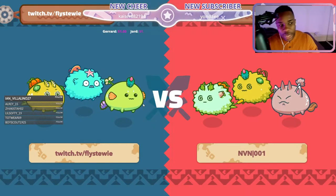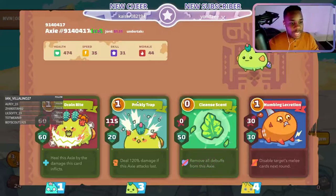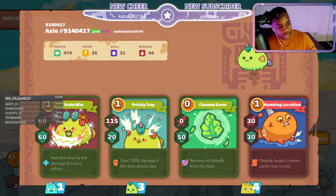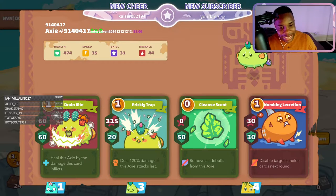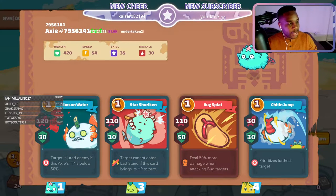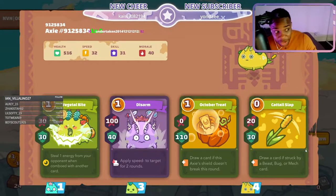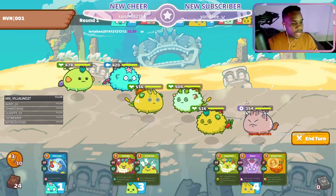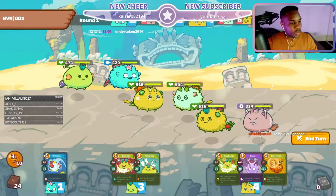Today we're rocking out with a very beautiful team — we got two plants and an aqua. This plant has the numbing which gets rid of the opponent's melee cards, it has some attacking and some healing. We have the aqua that goes backdoor, and we also have this plant with the tail, which is great for going against beasts.